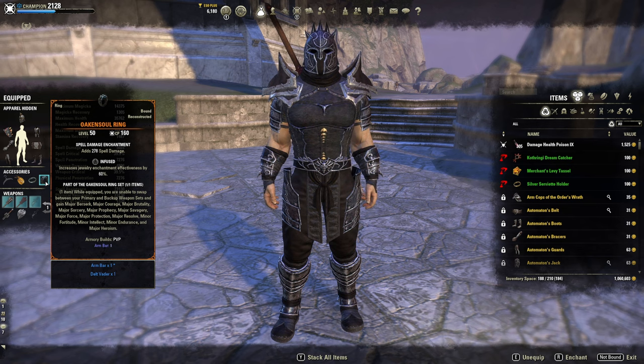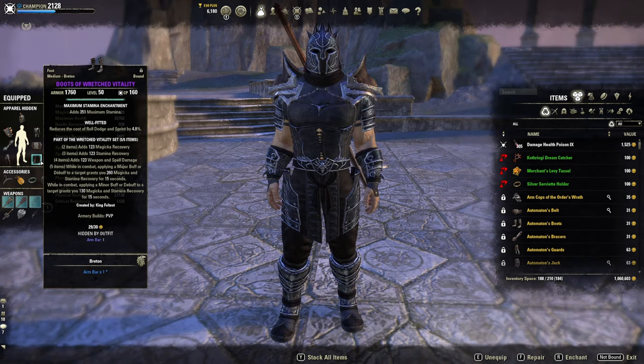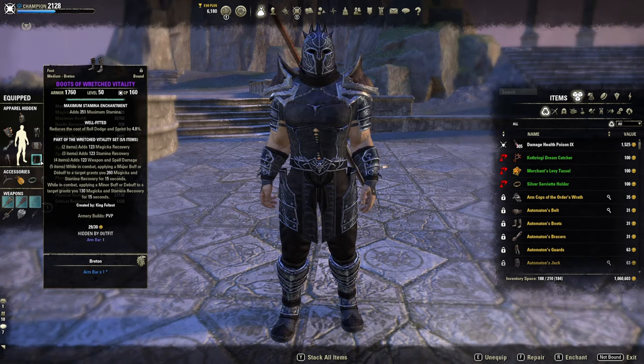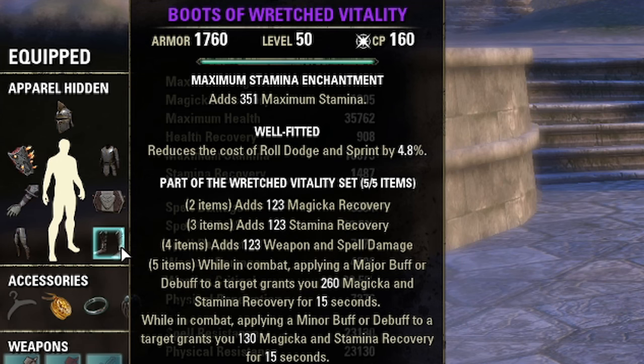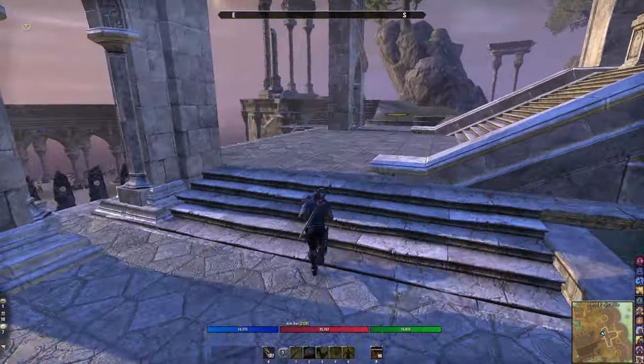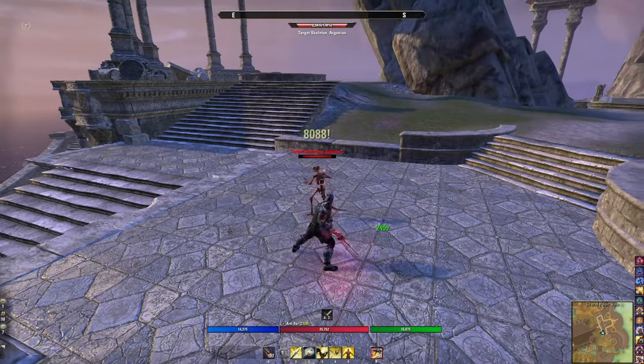Oaken Soul makes the build extremely simple. I was very skeptical but not anymore — it's definitely worth getting. If you struggle with the leads, I have a video and link in the description on how to get this mythic and why it's so important. Now, Wretched Vitality: the too-long-didn't-read is that if you have a major and minor buff active at the same time it carries your resource sustain. Having Oaken Soul equipped does not actually activate it — you need to activate a skill: Jabs or Race Against Time will keep it at about 100% uptime.